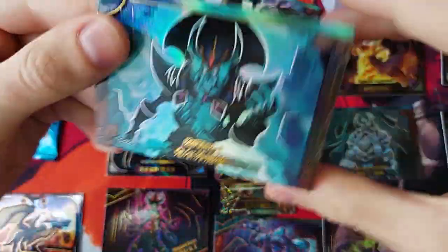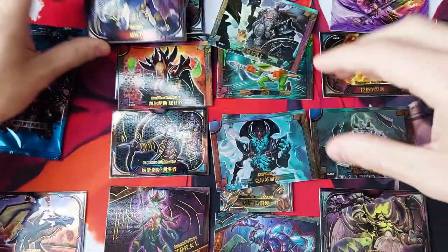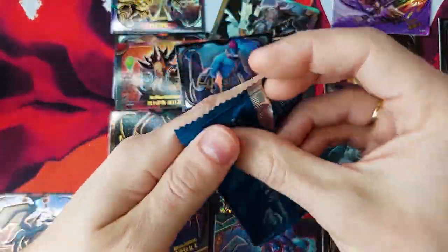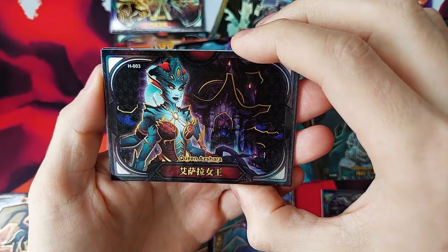Kil'jaeden — I really love this character, so that's a nice one to get. I also didn't comment on Dracuru — I don't know who this is, let me know in the comments. And the last pack: it's Queen Azshara again.